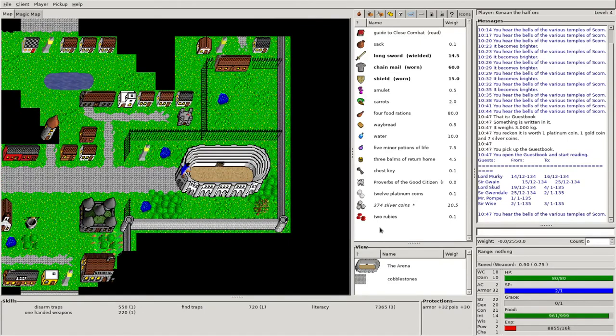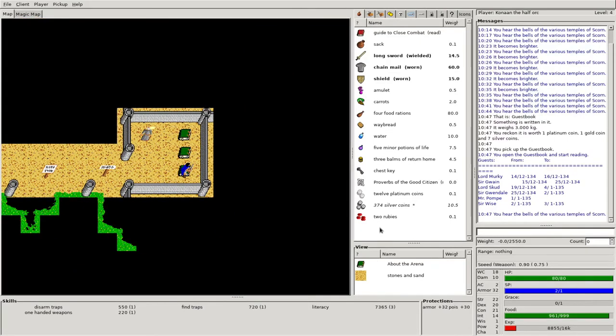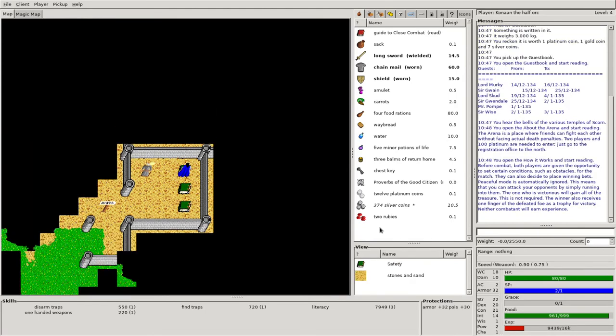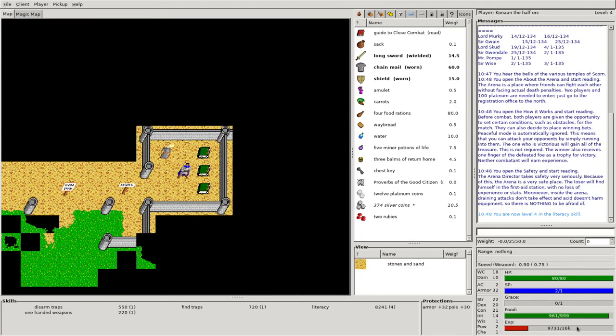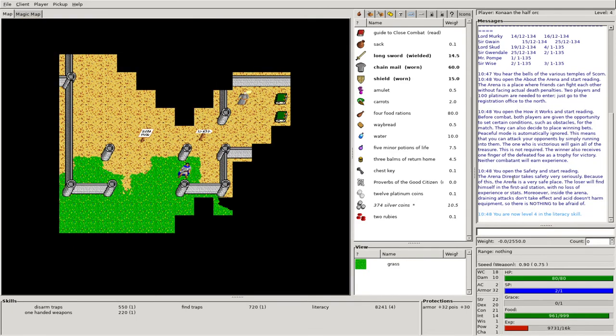Let's come over here first into the arena and read these couple of books. We're going to activate, activate, and activate — so we're already at 9731 for those three books. If you do not know what those books say, I'd encourage new players to actually read those. I've already read those in the past, so right now I'm just interested in getting the experience.